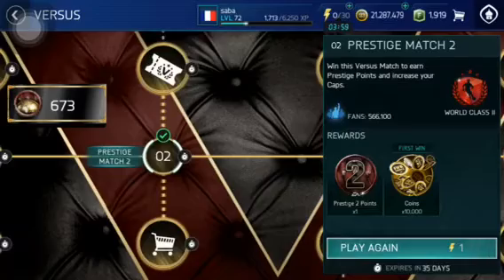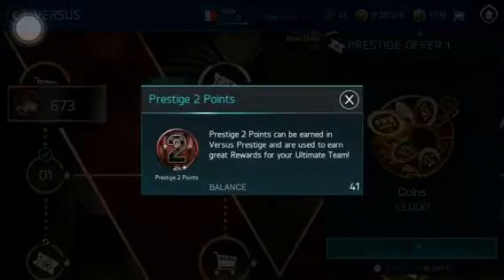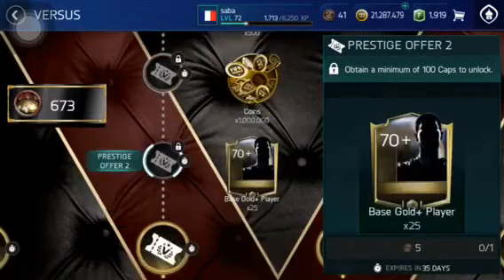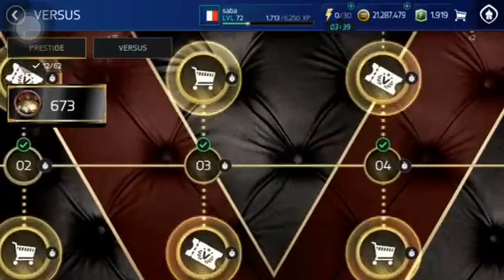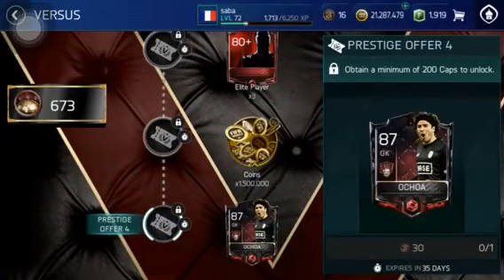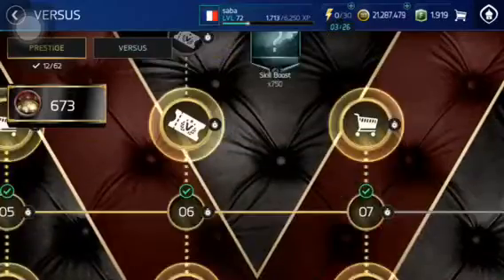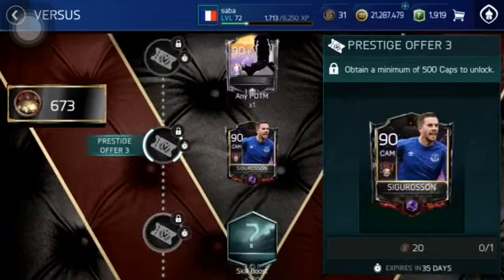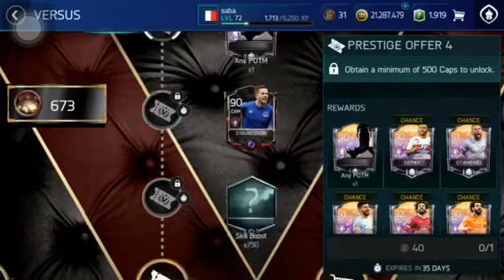First I'm going to claim every single reward for Prestige 2 - I have 41 of it and I can claim everything in there. For Prestige 3 I can only claim the first couple. I'm also going to claim Prestige 6 rewards: the first one, second one, and this 90-rated Sigurdsson.